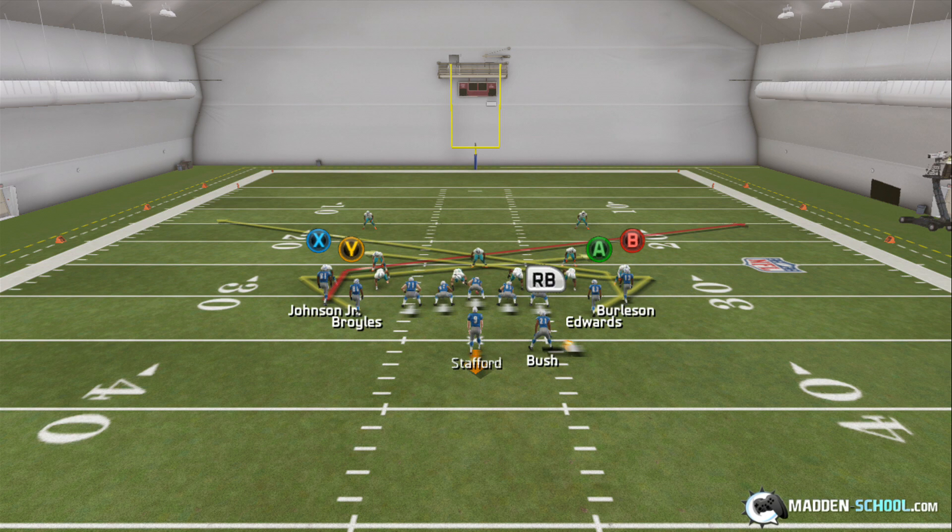It doesn't look like it'll work. But because of the timing of the slot receivers' routes and those outside receivers who are kind of compressed — they're just slant routes now — it actually ends up working really well. So we're going to be looking for our slot receivers; when they make their break inside, we'll want to throw it to them.